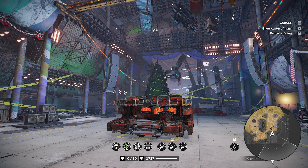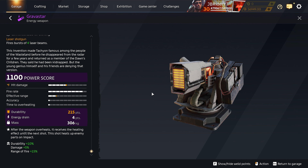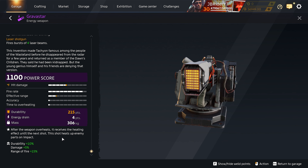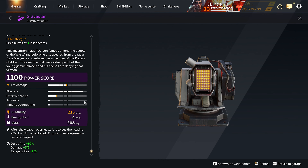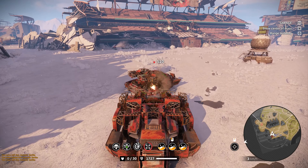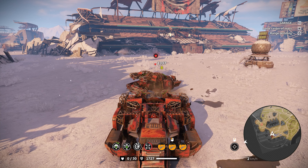You gotta decide whether to play with the perk active or not. The good thing is, while the perk is active, it gives you the ability to heat up your targets, dealing almost double damage — that really depends on how much you heat up the target. After the weapon overheats, it receives a heating effect until the next shot; that shot heats up enemy parts on impact. Right now they're not heated, so if we shoot we just deal normal Gravestar damage.